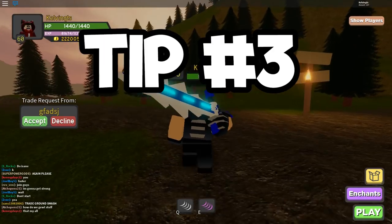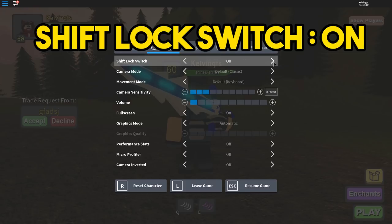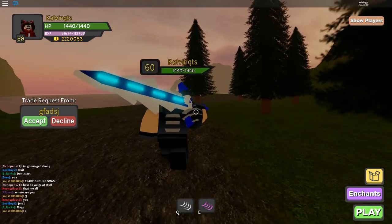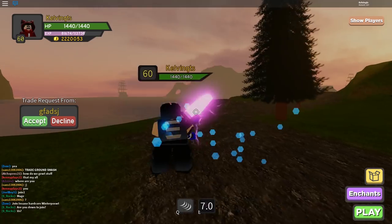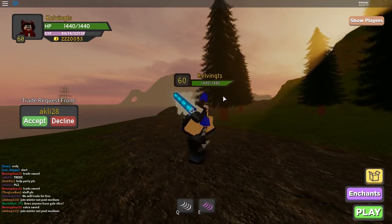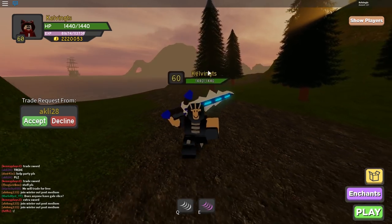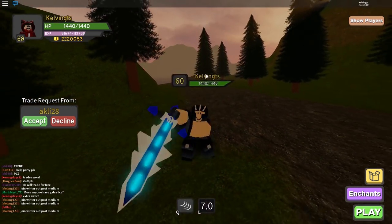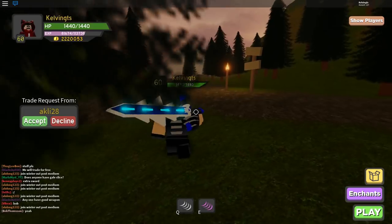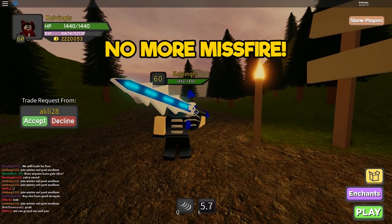Okay, so this is tip number three. What you want to do is go into your settings and change it to shift lock mode if you haven't already. By being in shift lock mode, you're going to be able to press shift and aim your skills directly forward, just like this. You're probably wondering — why shift lock mode? Why do I need to aim forward? Because when you're not in shift lock mode and you're running away from monsters, and you press E to hit them back, you're actually hitting yourself — you're not hitting the monsters. So you do want shift lock mode, because when you shift lock you're facing forward, and now you're aiming forward. Bam — we are not missing any misfires anymore.